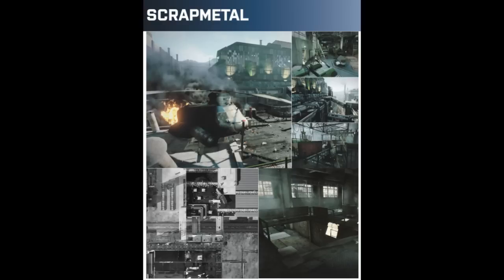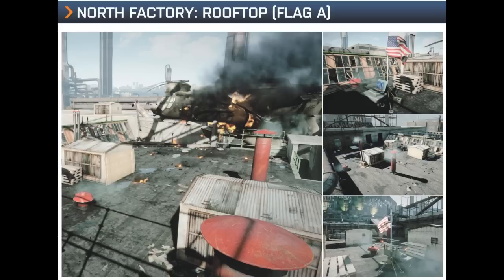Hallo Youtube, ich bin's der Legendenkiller und heute mal wieder Tipps und Tricks, diesmal zur Close Quarters Map Altmetall. Wie immer, fangen wir mit Flagge A an.